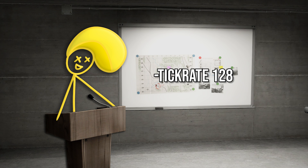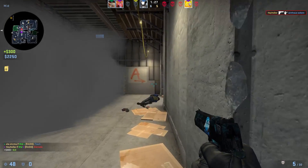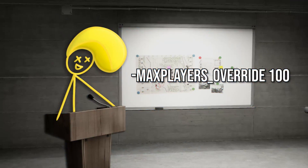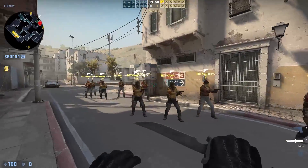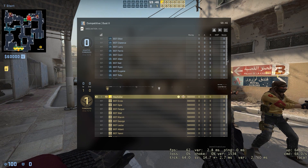For CSGO specifically, we have -tickrate 128. This will make your offline servers with bots and friends a technically better experience, though you will not be able to perceive a difference. The default is 64, which is used for official matchmaking games, and 128 is used on community servers. -maxplayers_override 100 lets you play a wingman map with more than 4 people, including bots, or a matchmaking map with more than 10 people — you can make it happen with this command.